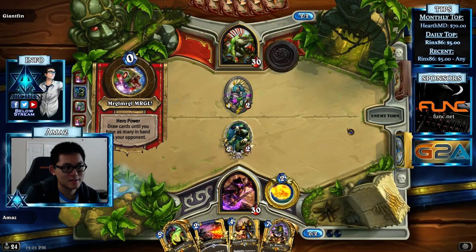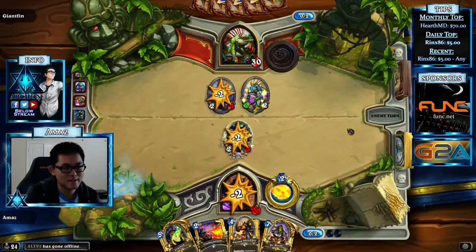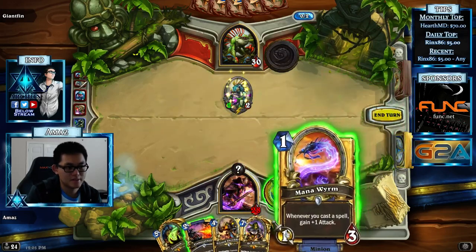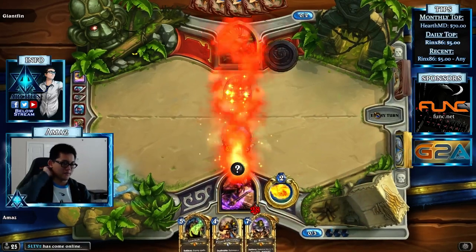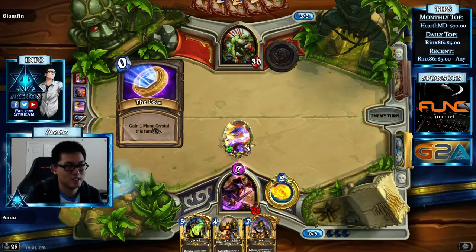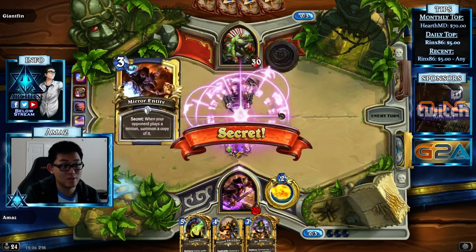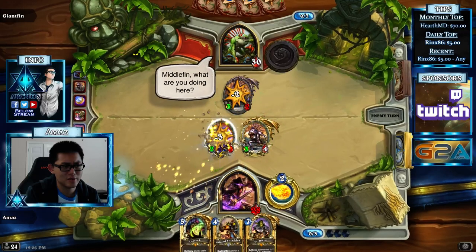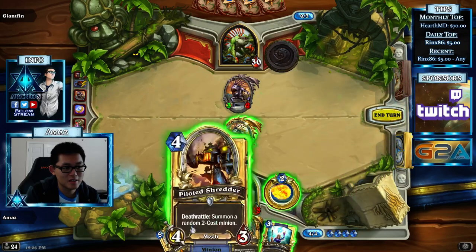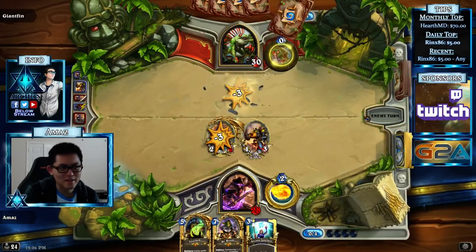That doesn't work. Oh god. Murloc party! Oh god, mirror energy. Get out of my face. Thank you. Coin into A. You think that's so clever. Wait, actually that is clever. Middle Finn? This is Middle Finn? Oh, okay. Damn, that's actually really smart. Computer AI clever.